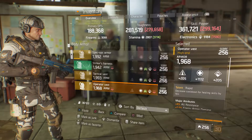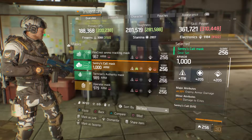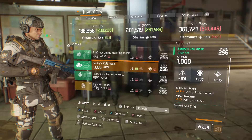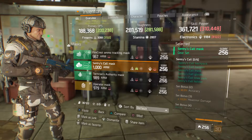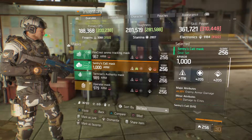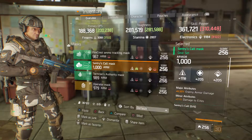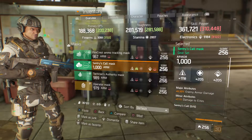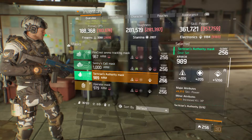We got a Sentry's Call mask that is 1000 armor — only one off the max you could have in a mask — with 1118 firearms, 6.5% enemy armor damage, and 11% damage to elites. That firearms stat is really low, so more than likely I would be rolling that, because with Sentry's Call you want to have a lot of firearms and anything that can hurt the enemy more.